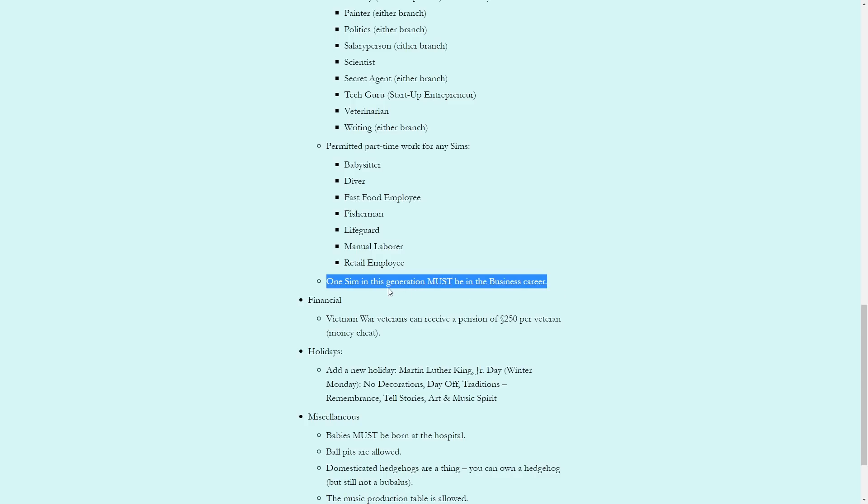One Sim in this generation must be in the business career. It doesn't say it has to be our heir, but someone in this generation has to be in the business career — I'm thinking it will probably be our heir. I don't know who the heir is going to be; it's a choice we'll have to decide as we develop and have babies. It could be the firstborn, second born, fourth born — male or female, anybody. They're going to have to take this business career, which I haven't yet gotten to the top of.